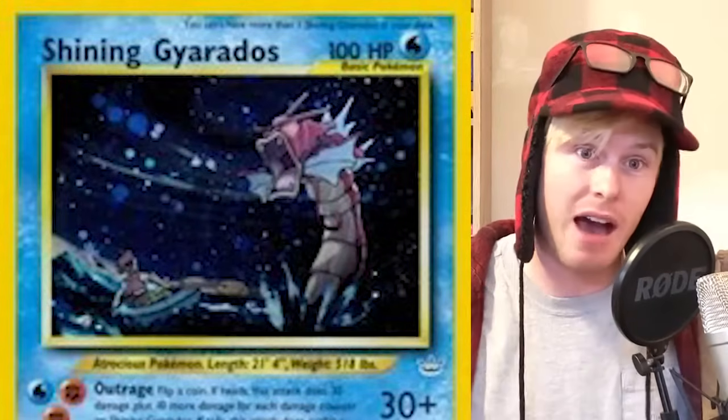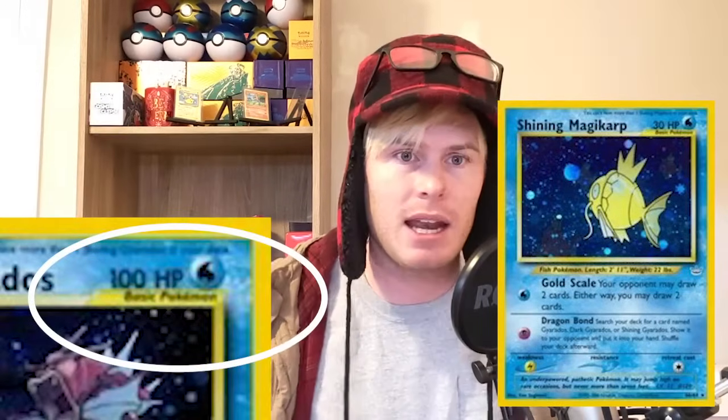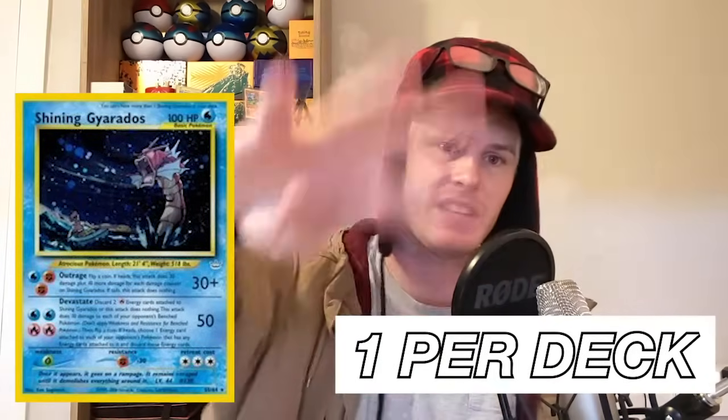You ever seen a red Gyarados? That's a shiny Pokemon — a shining Pokemon. In Neo Revelations, the first two we see are Shining Magikarp and Shining Gyarados. The new mechanic introduced is that these are not evolution Pokemon; they come in as basics. Shining Gyarados came in as a basic, which was a pretty big shift in the Pokemon landscape. These shining Pokemon were extremely rare, with a pull rate estimated at one in every 300 packs.